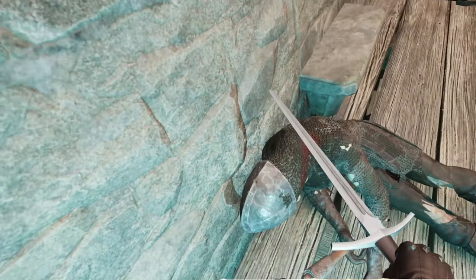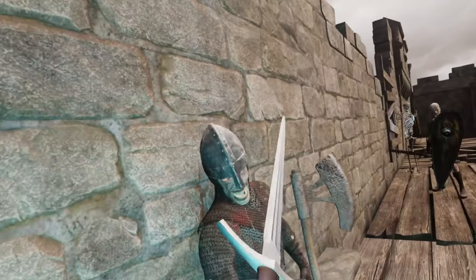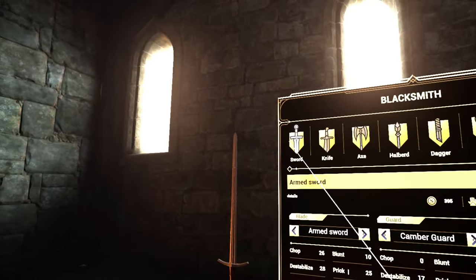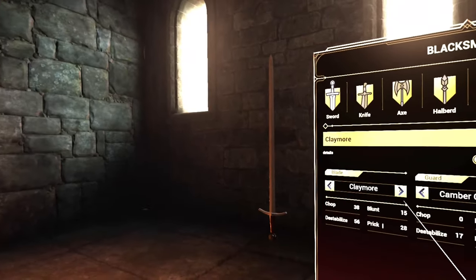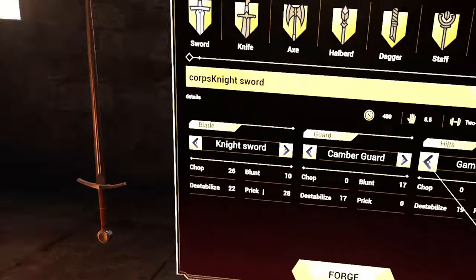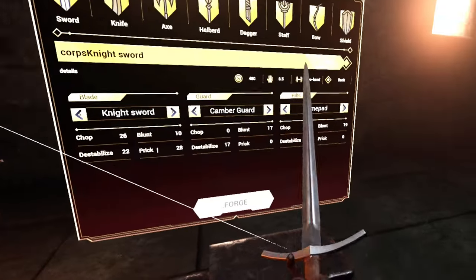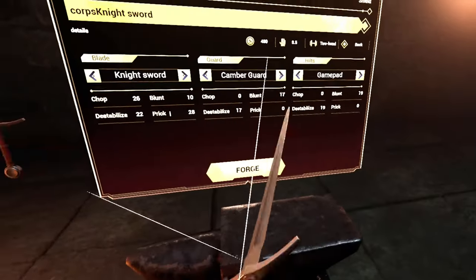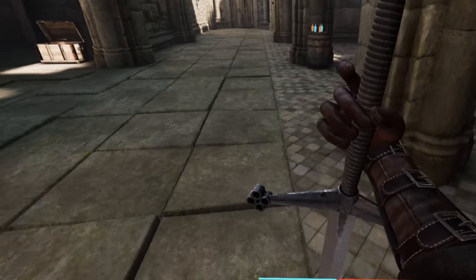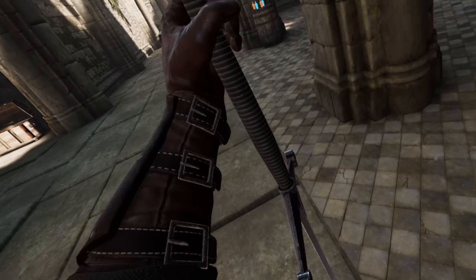We want our players to be able to play exactly the way they want to and enjoy the combat in as many ways as possible, which is why we've implemented an extremely robust smithing and crafting system. There's a wide array of weapons to choose from and create, and within each one you can customize them even further, swapping out blade styles, hilts, or handles to create your perfect weapon. Be careful, however — every part on the weapon changes its physics, weight, and stats, so it will take some time to master your newly crafted weapons.